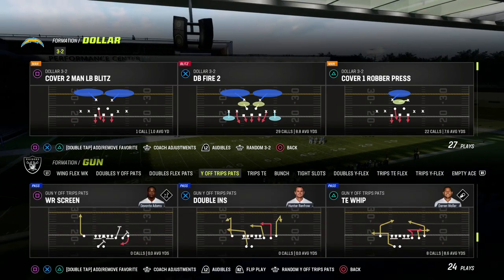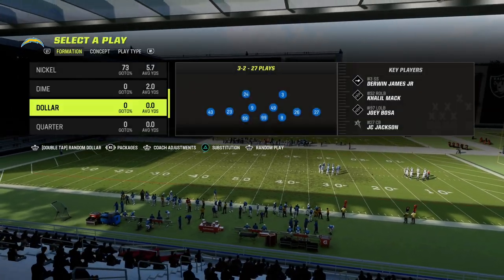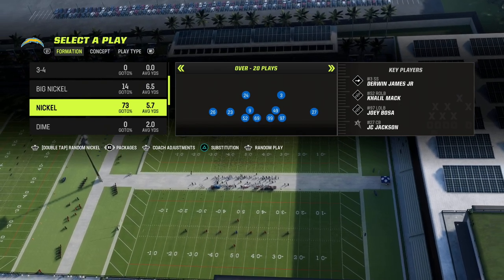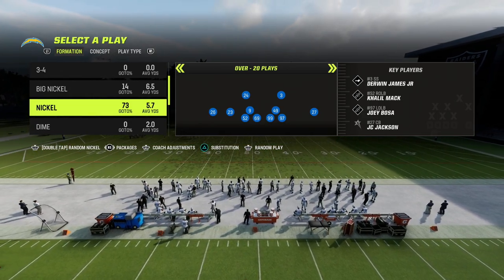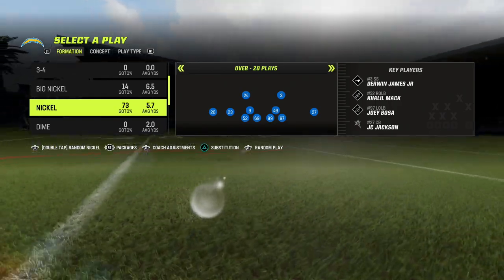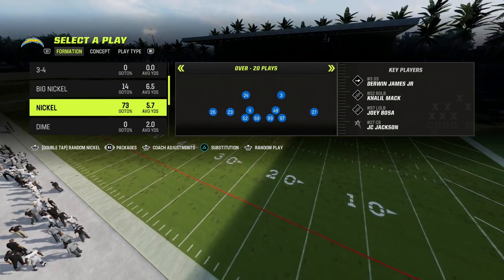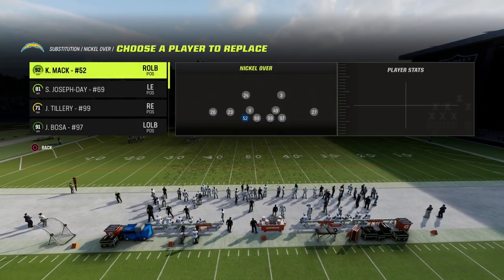To illustrate this as best as possible, we're going to use a trips formation and I'm going to come out in the nickel over formation. I'm actually going to be releasing a nickel over defensive ebook in my Patreon within the next 24 hours. I already dropped a U-trips offensive ebook this morning — one of the glitchiest offenses in the game. Patreon members get everything for ten bucks; the link is in the description. We've already got seven ebooks and by tomorrow we'll have eight.